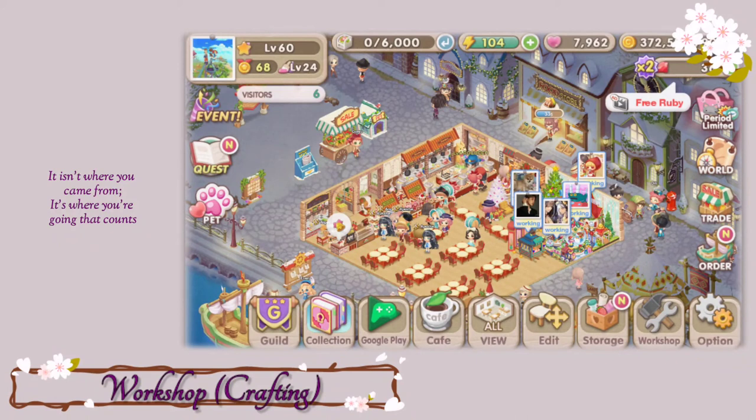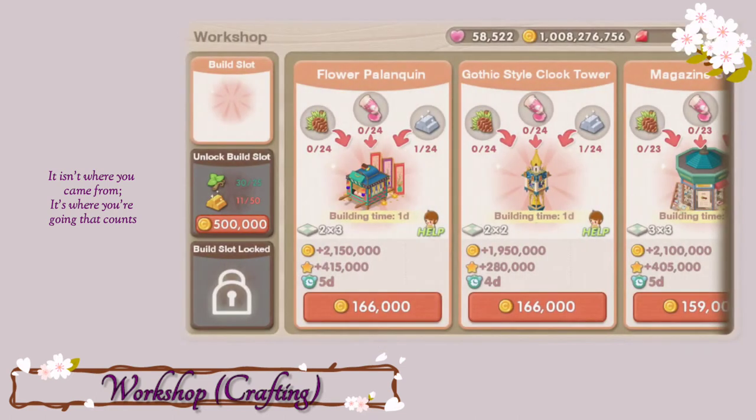Last but not the least is the workshop. In the workshop, you're allowed to craft your own income decor. You can get the crafting materials in the Lucky Box. And once you get the crafting materials, you can craft the income decor by paying money. Below the income decor, you will see how much you need to pay to be able to craft it. And on top, you will see how many crafting materials you need to create this item.